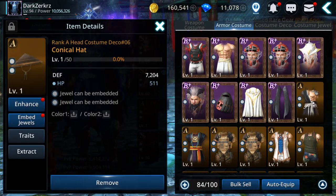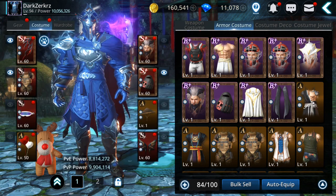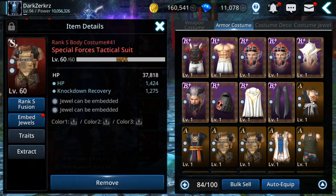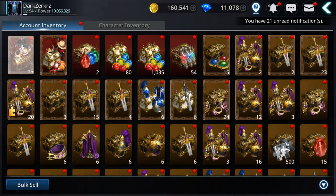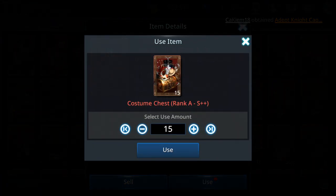It will be nice to get the hat or get an S++ — that will be a nicer garment. Let's open the last 15 guys. It seems when you open more you get better chances. If I get an S++ I'm gonna buy a few more. So let's open all at once.